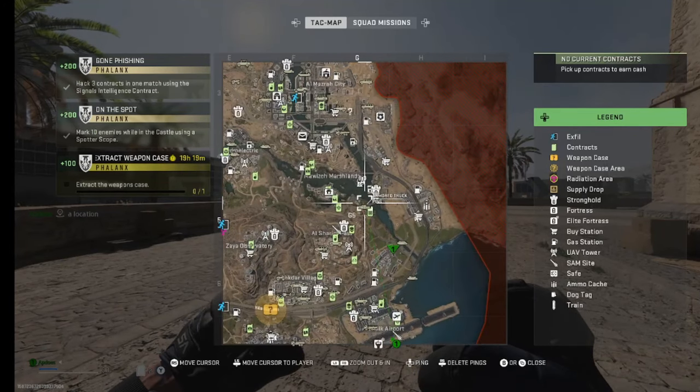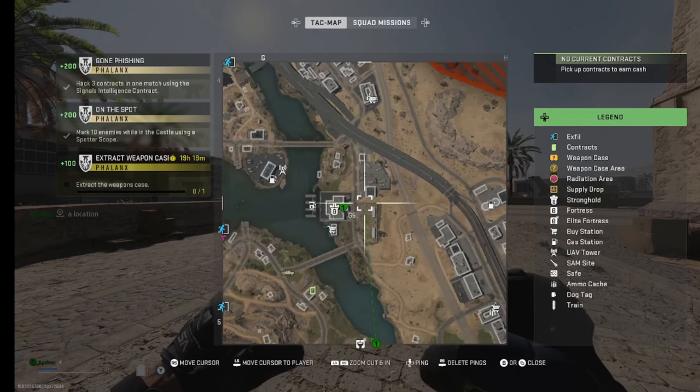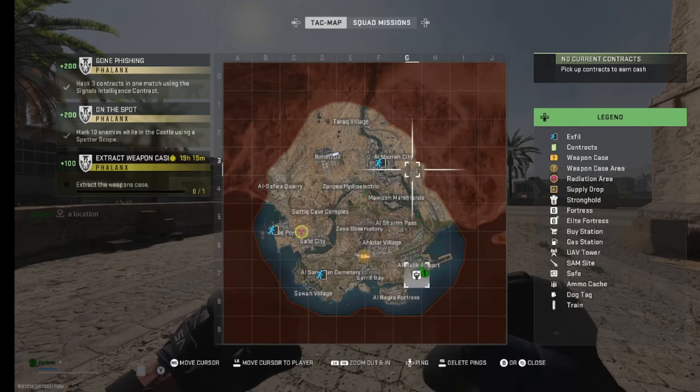What's up, APDoesYT here and we have an Al Mazra GPU location video today. We're going to start with the police station on the right side of the marshlands — make sure that you bring a stronghold key because a lot of these areas are strongholds.